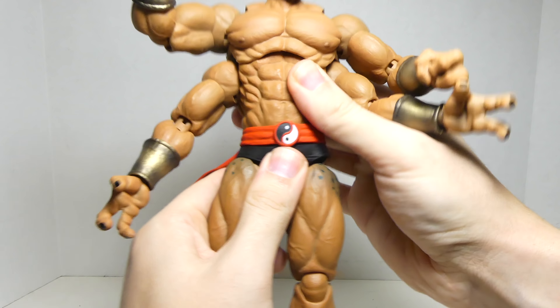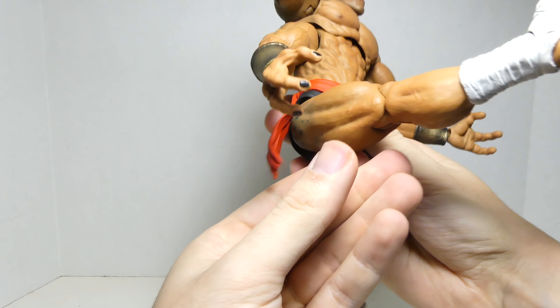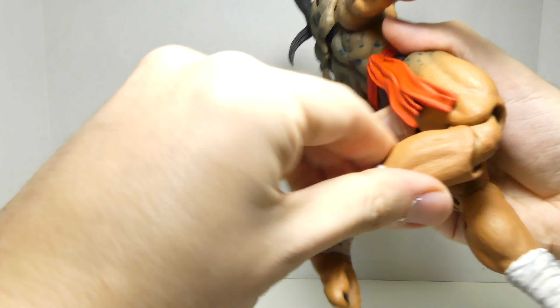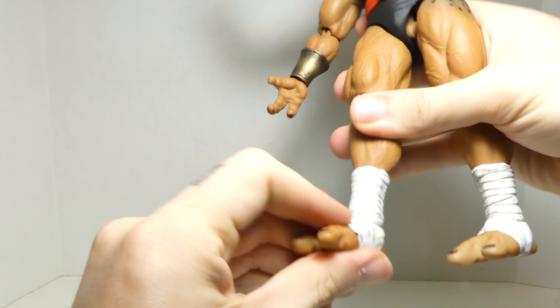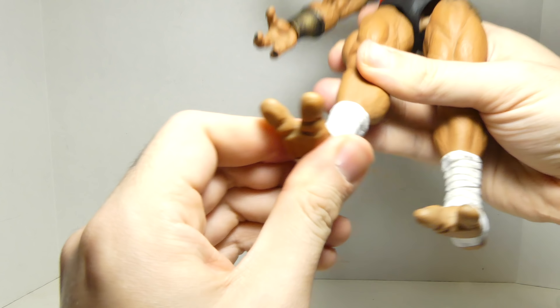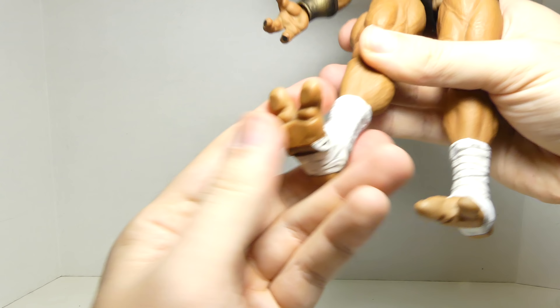Full waist articulation — you can go forward and back a little bit. Legs can go forward that much, you can go back that much, and you can pretty much do the splits. Rotate the upper part of the leg. Bend at two points at the knee. Ankles can pivot forward and back, they can rotate left and right, and it has an ankle pivot side to side and toe articulation.